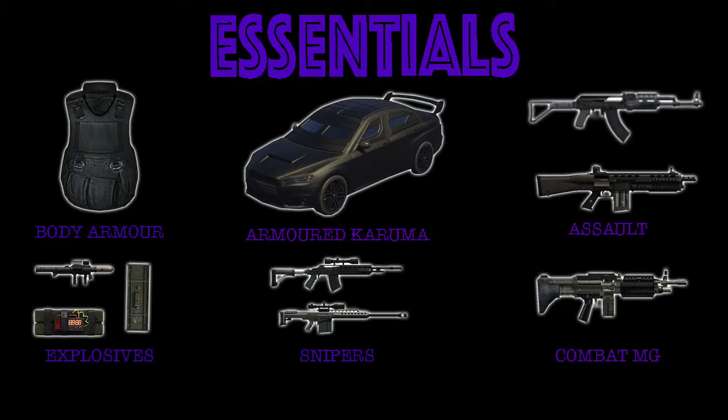The armored Karuma is a great drive-by car — it has four seats for you and your friends, it's completely bulletproof, and it's very agile. For the assault rifle, you can unlock it at a very early level. It's got a good fire rate, and even though there are better guns, it's easy to obtain, you can upgrade it, it's powerful, it can shoot fairly far away, and it's cheaper too.